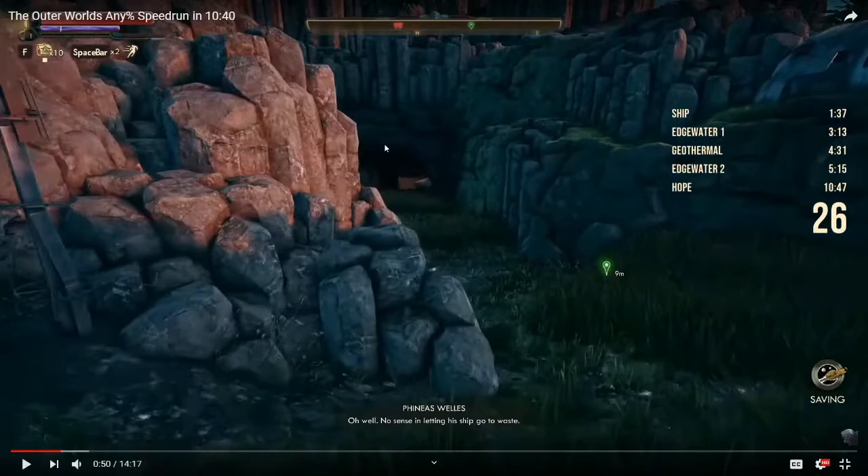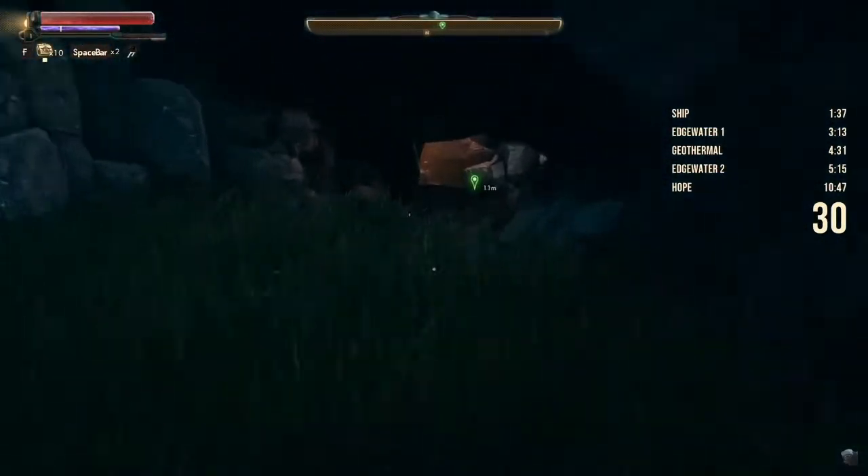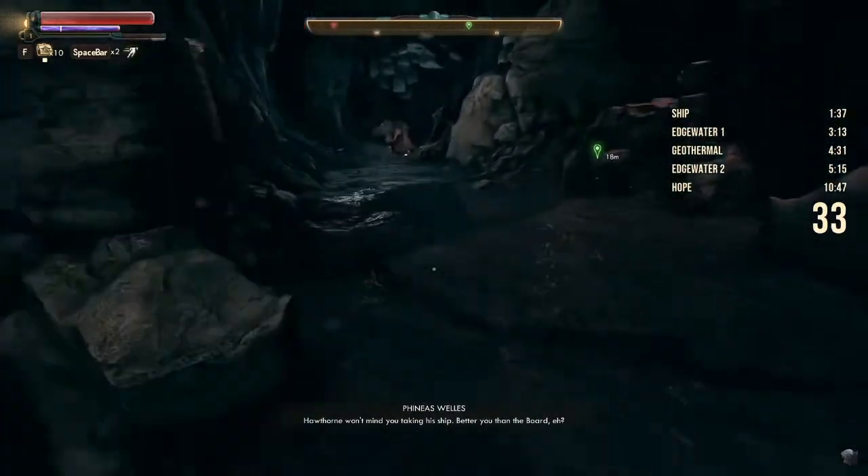Here he strafes right because there's an invisible wall and he wants to jump over these rocks. If he comes in at an angle, he'll bump into the invisible wall and land over here. The way they designed the game is that for certain areas, instead of complex rock formations and collision, they just put 12-foot-high walls so you couldn't pass over them. The wall extends to approximately here, so you want to jump right here and not approach from this angle. He jumps over, lands right on the rock, dodges forward twice, then dodges out of his crouch again.